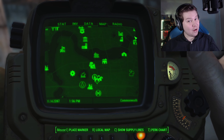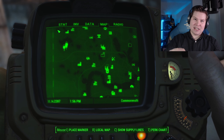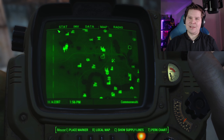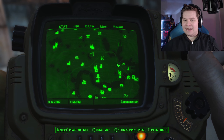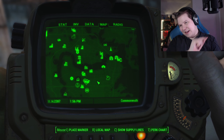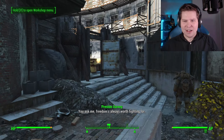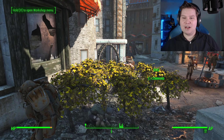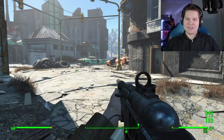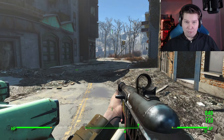If you watched the last episode, you should know what we're doing today. We're going to head over to the Sunshine Trading Co., because Pam over in the Railroad asked us to clear out that settlement and get it set up. Then she'll give us the schematic for Ballistic Weave, which is a really big deal - massive armor improvement. And with that done, I think it's time we go and rescue Nick Valentine. The time has come - we're actually going to do it. Because once we've got Ballistic Weave, we'll have a lot more resistance. And we've also got the Overseer Guardian. We've probably overprepared, so let's do it.